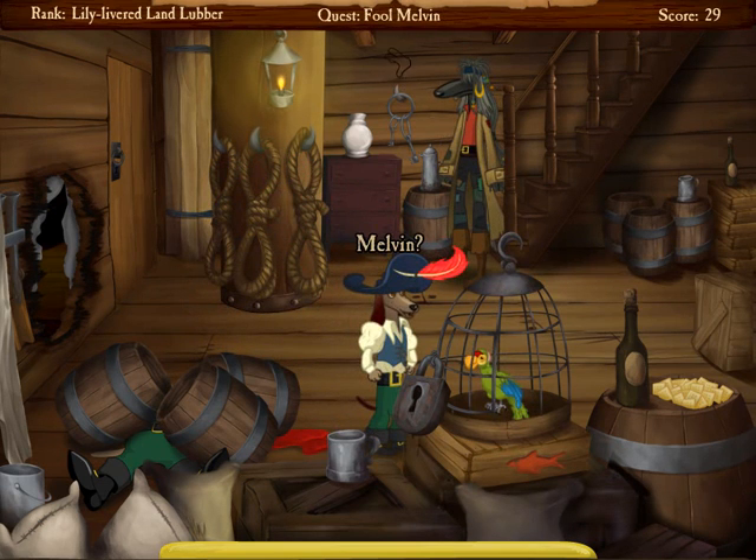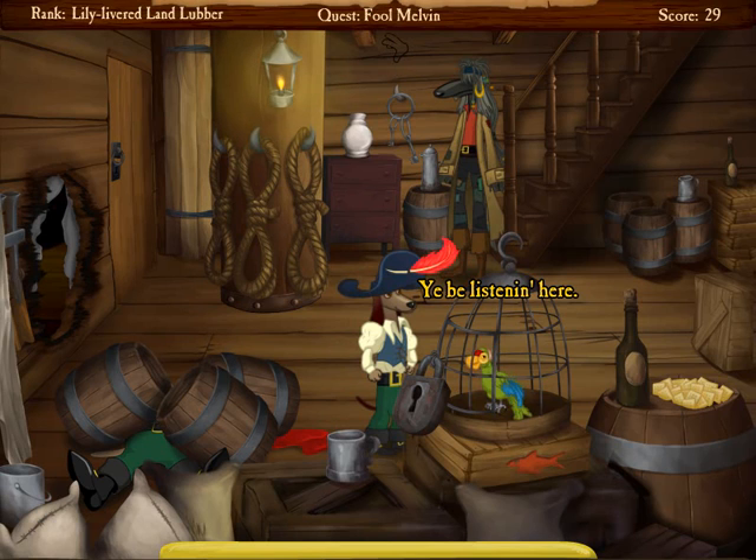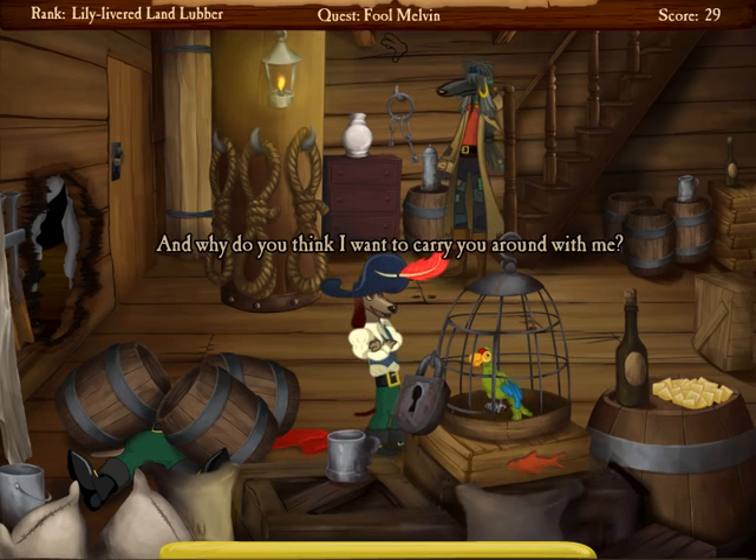If we look at the top of the screen, we'll see a quest bar. The quest bar keeps track of the player's current task during the game. From time to time it'll update briefly with various ridiculous quests — I wanted it to be both useful and a parody of itself.